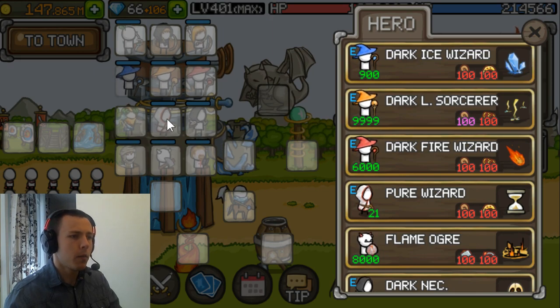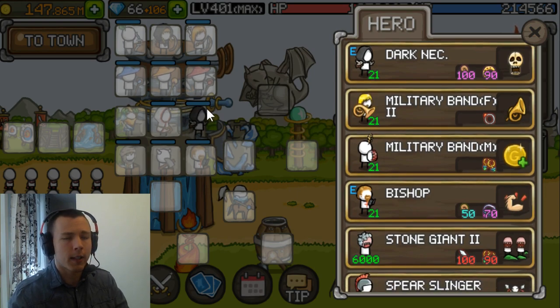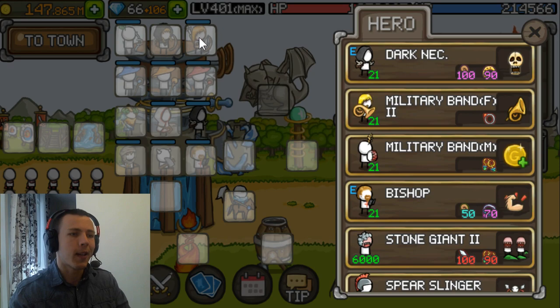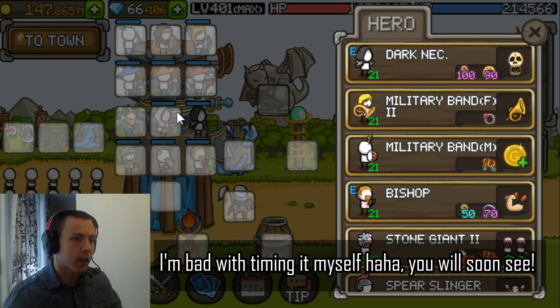For the third row we have pure wizard — obvious for every build for faster cooldowns — and dark necromancer, also obvious for every build. The idea is you cast the dark necromancer and then cast the dark ranger to get the maximum out of the defense reduction and do as much damage to the dragon as possible. Try to time it so you don't use it right before the dragon flies away, because that's going to be a wasted skill.